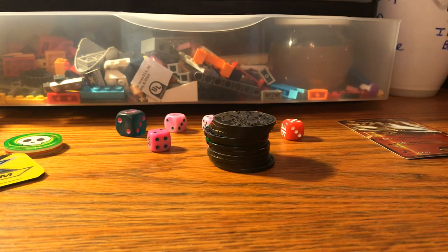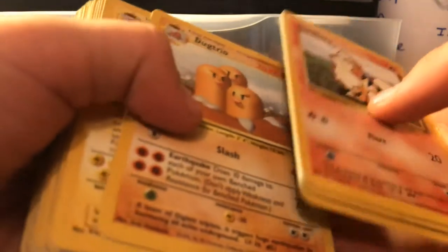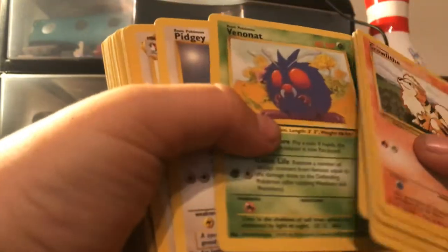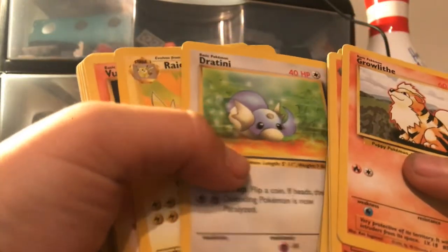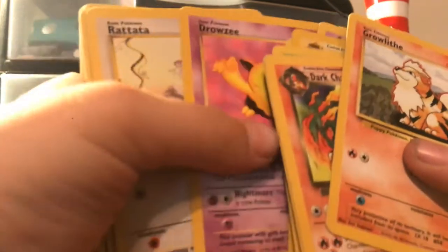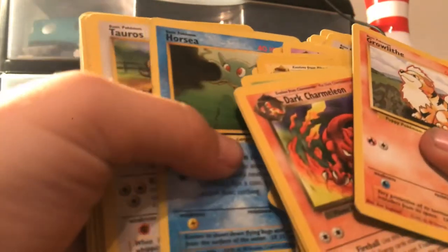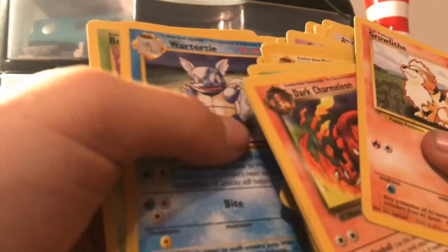Now all my old redesign cards — I have Growlithe, Dark Charmeleon, Charmander, Dark Raticate, Dugtrio, Electro, Doduo, Scyther, Venomoth, Pidgey, Pidgeotto, Farfetch'd, Magikarp, Jolteon, Raichu, Vulpix, Exeggutor, Dark Hypno, Machop, Zubat, Omanyte, Kingler, Drowzee, Butterfree, Seaking, Weedle, Electabuzz, Golbat, Abra, Ekans, Horsea, Tauros, Cubone, Ivysaur, Bulbasaur, Grimer, Meowth, Wartortle, and Bellsprout.